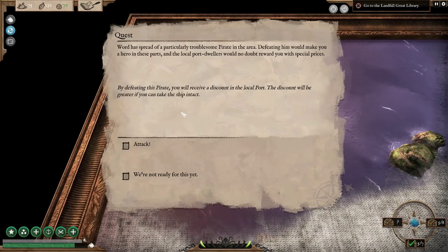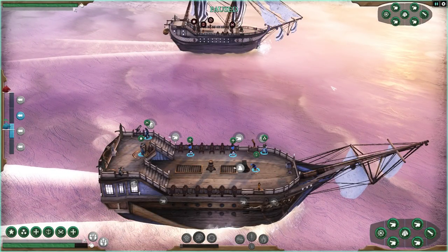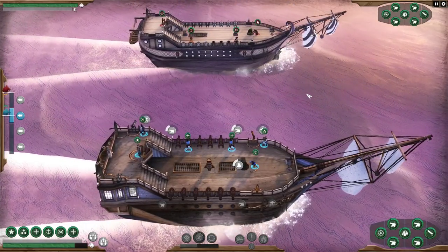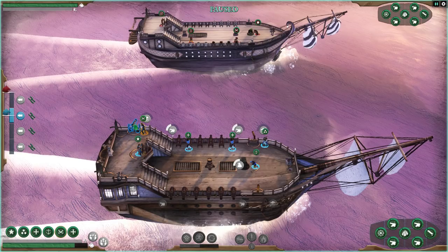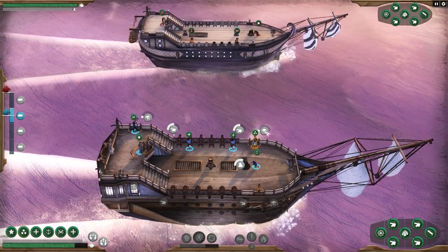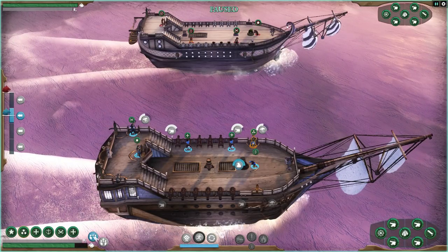Hello — word has spread of a particularly troublesome pirate in the area. Defeating him would make you a hero in these ports and the local port dwellers would no doubt reward you with special prices. By defeating this pirate you'll receive a discount in the local port — the discount would be greater if you can take the ship intact. Yeah, let's try it! We have to board him, which is what we do anyway. I need to save this because I haven't been doing this correctly — I saved positions in the wrong space. That could have cost me. We're saved now though.